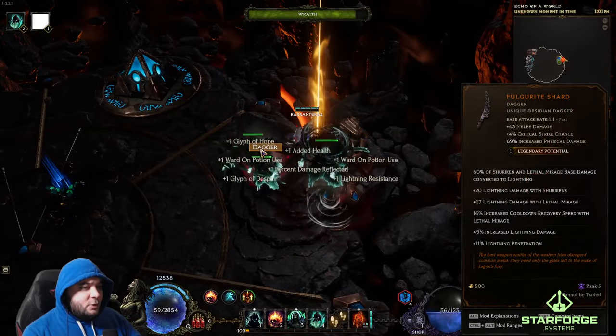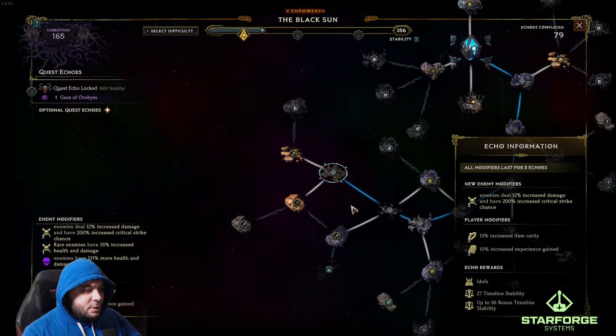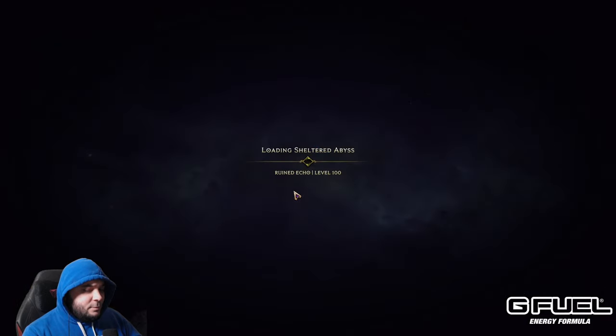How do you make Twink items? You get a unique item with Legendary Potential, you get an Exalted item of the same base, and then you go to the Temporal Sanctum where the Forge will fuse the two items together.